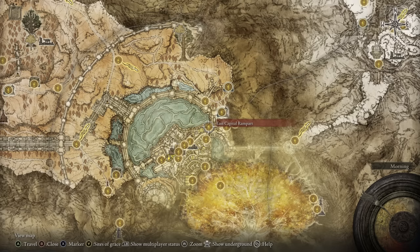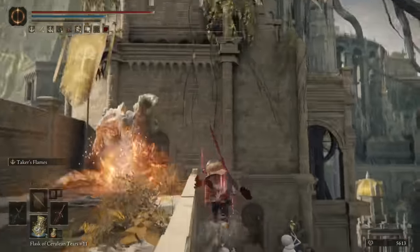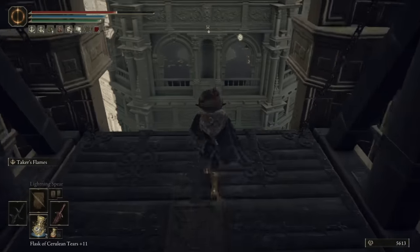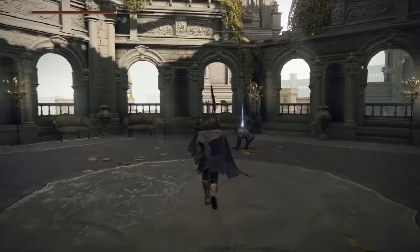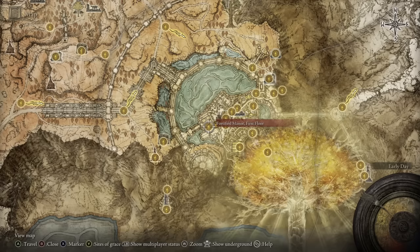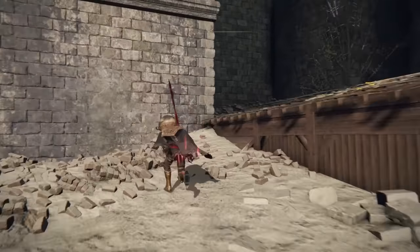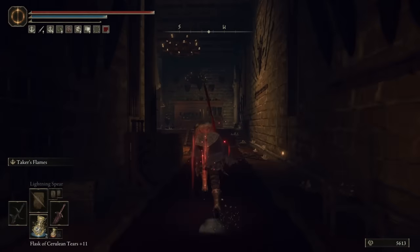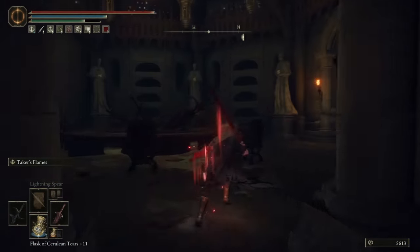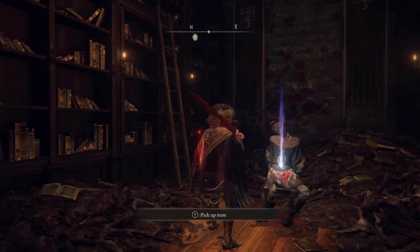The third Seedbed Curse is in Leyndell, the Royal Capital. From the East Rampart Site of Grace, progress past the army of bubble boys on the left into the next building along, and then head down the elevator. Go into the next room and up the ladder, then follow the staircase up to the top floor to see once more a defiled corpse on a chair holding a Seedbed Curse. The fourth curse is also in Leyndell. This one from the West Capital Rampart Site of Grace — jump out of the window on the left to reach the lower area, find the structures in the back left, and jump upon them to get a side entrance into this large manor. Once inside, you'll recognize it as an inch-for-inch copy of our own Roundtable Hold. Find the room that mimics where Dung Eater normally sits, and you will find another defiled corpse inside of it, with an item waiting to be picked up.